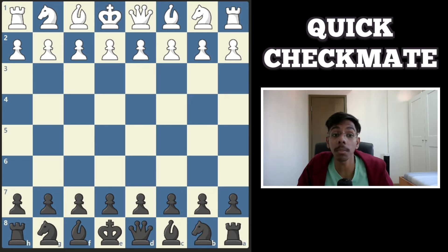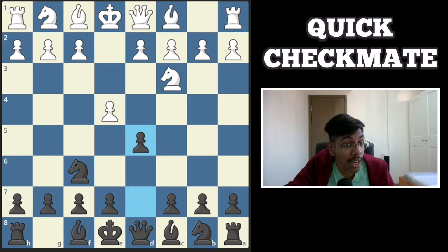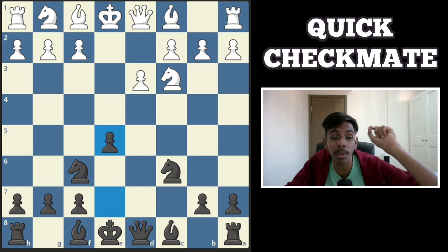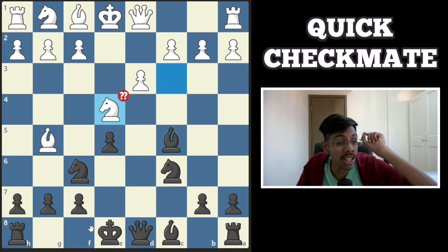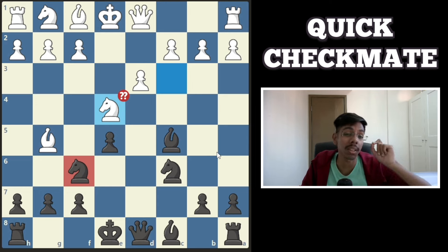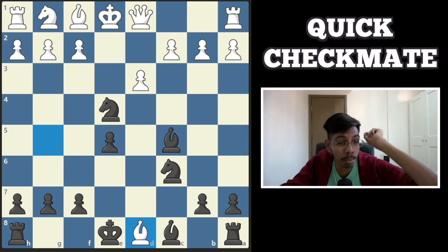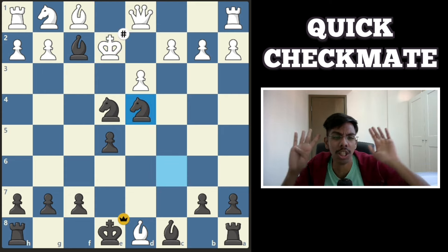Last one: a checkmate in 9 moves in the Scandinavian Defense. You sacrifice one more pawn and develop, continue taking the center, develop the bishop. Once again white falls for the stupid pin tactic — he thinks the knight is pinned, but then you sacrifice the queen. The queen dies, and a bishop check and a knight check deliver checkmate in just 9 moves.